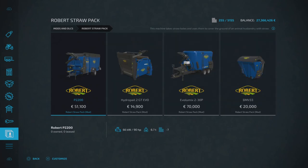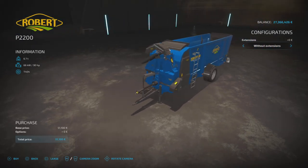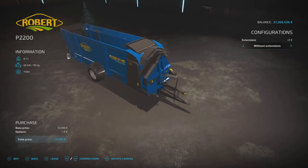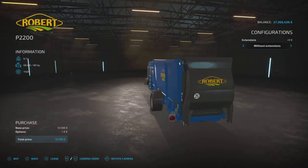Next up is the Robert straw pack by Universe Simu Modding. It's basically an animal pack, so you'll find all of these under tools and animals. First of all we've got the P2200 — this is £5,100 to buy, it's a straw blower that will hold nine large bales of straw, it requires 90 horsepower to run, and that is seven slots on console. These are very nicely detailed mods — you get up close and see all the stickers, they don't go blurry. It does have a pipe so you can unfold it and blow straw into your animal pens.